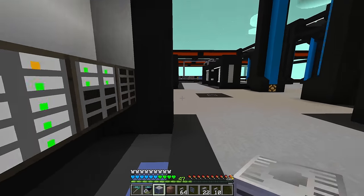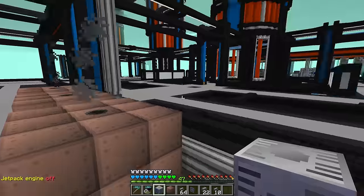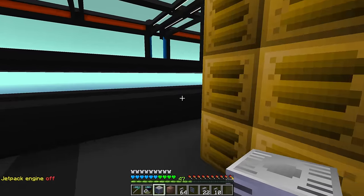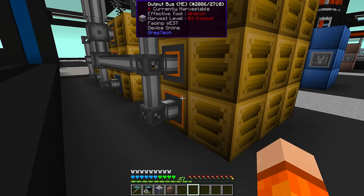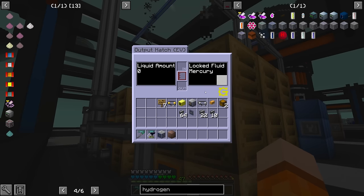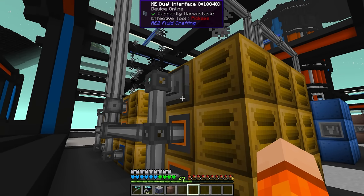These dusts are not going into the ore processing subnet like pyrite or ruby normally would, but that's okay — if we need to use those dusts we'll set up patterns for them. As you can see, 37 seconds gives us 72 buckets of mercury because of batch mode, handling multiple at a time. We have a stocking bus to pull the redstone, an output bus for the three dusts which are sent back to the super chest, and then an output hatch for the mercury going into a dual interface.